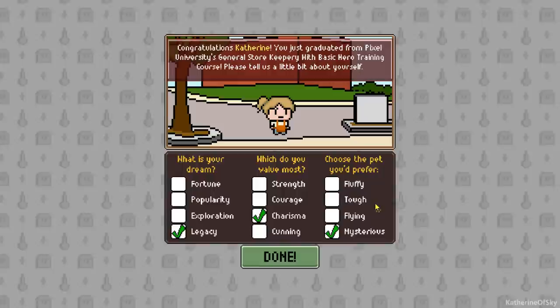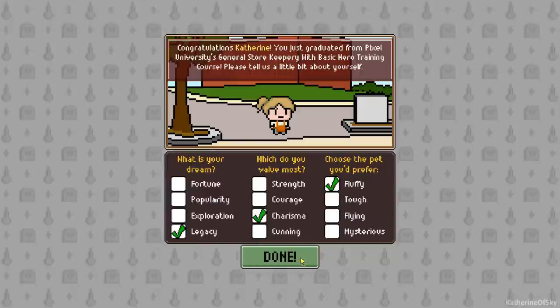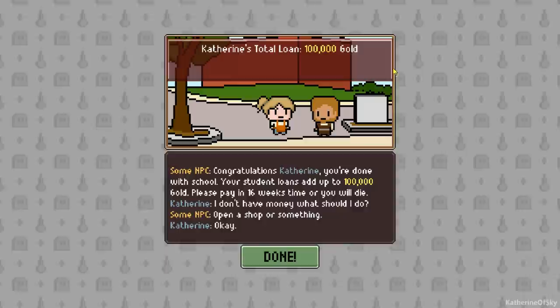Choose the pet you'd prefer. When I played the two hours' worth, I did not see a single pet at all, so I don't know what this is about. Last time I chose mysterious, but let's try fluffy because fluffies are nice. Done. Catherine's total loan: 100,000 gold.